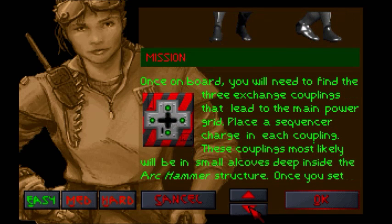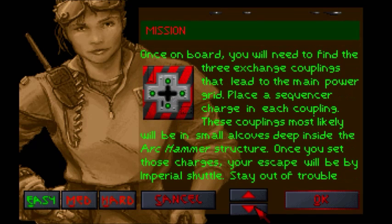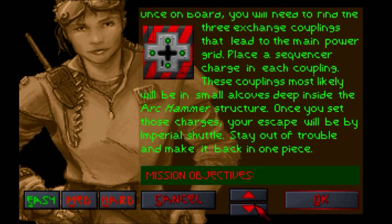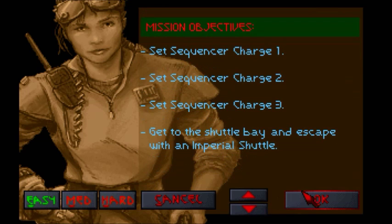Once on board, you will need to find three exchange couplings that lead to the main power grid. Place a sequencer charge in each coupling. We plant a lot of stuff, I've noticed. Plot twist - I'm the terrorist! Okay, no, that's from Garry's Mod, which I haven't recorded yet. Couplings will most likely be in small alcoves deep inside the Ark Hammer structure. Once you set those charges, your escape will be by Imperial Shuttle. Epic, I get to fly one. Stay out of trouble and make it back in one piece. Set three charges, steal a shuttle.